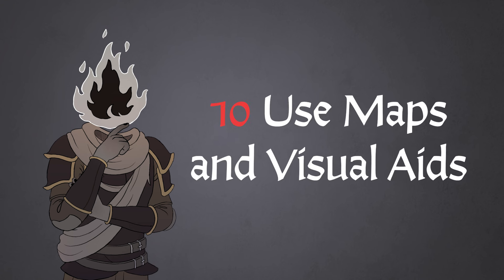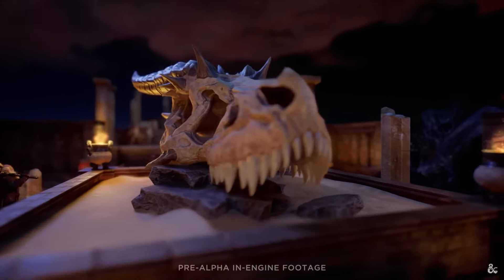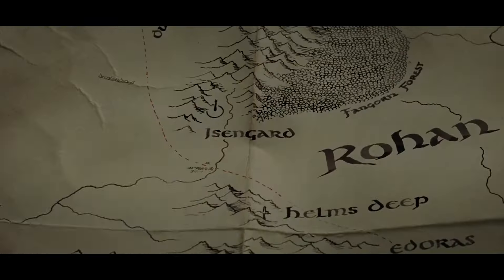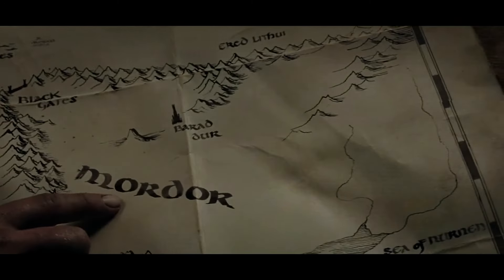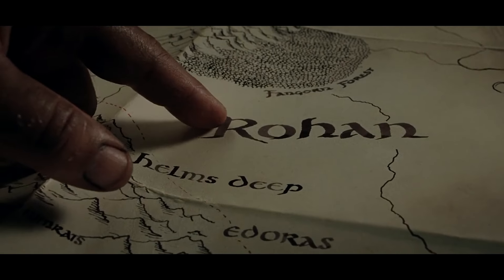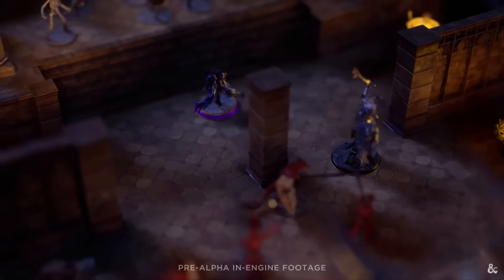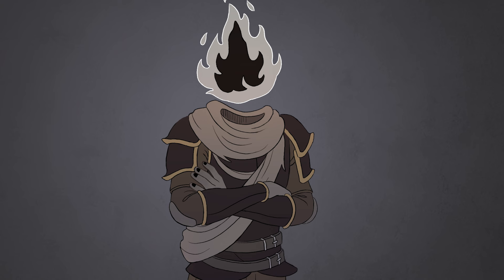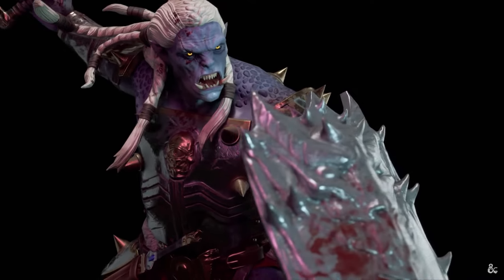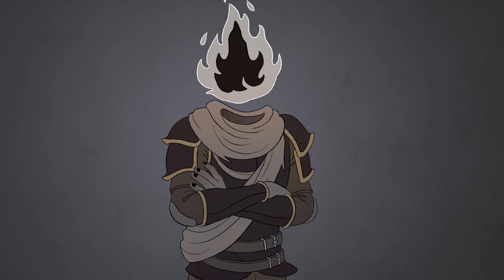Tip 10 is to use maps and visual aids. Creating a map of your city is a great way to keep track of all the details you've added and helps your players visualize the city and its layout. You can use online map-making tools like Incarnate or even draw a map by hand like Tolkien. Beyond the map, consider sketches or illustrations of important buildings or NPCs, detailed floor plans of significant buildings, and consistent color palettes and typography that reflect the character of your city. Tools like Midjourney and Incarnate can really help with these ideas — I use them in all of my games.